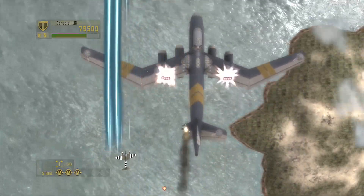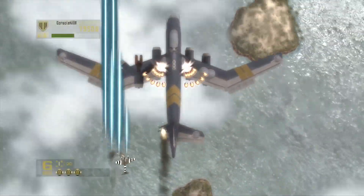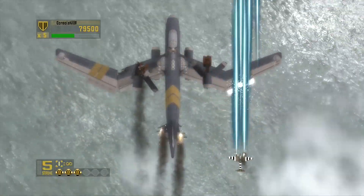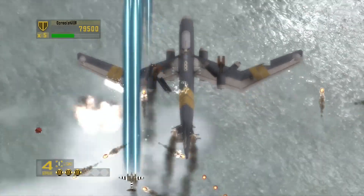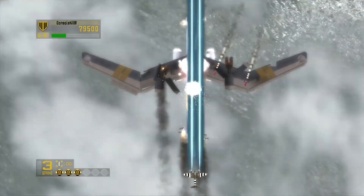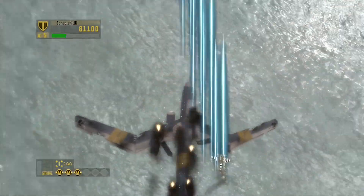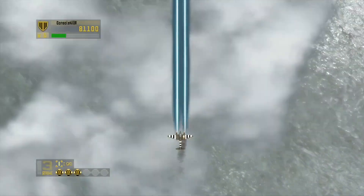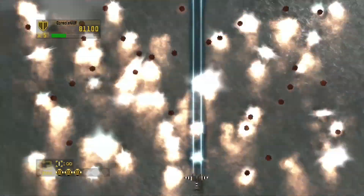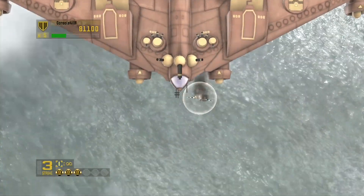Here's the first boss. The main part to take out seems to be the center part — you can see it's flashing when it's taking damage. Taking out that center part is what kills the boss. I don't think you need to take out the left and right parts; it seems to take most of its damage in the center. You can take out the wing guns if they're giving you trouble, but the laser does kill things pretty fast as you can see.